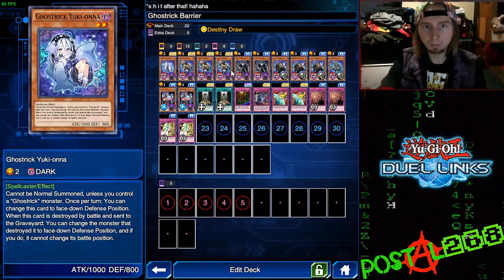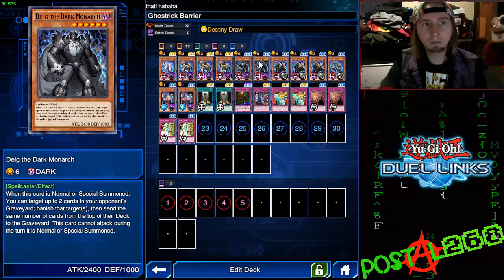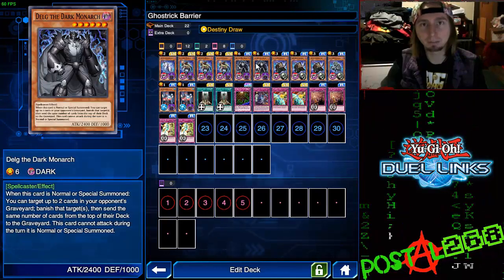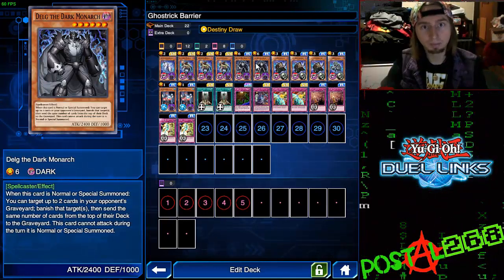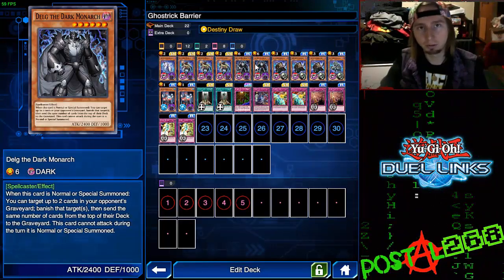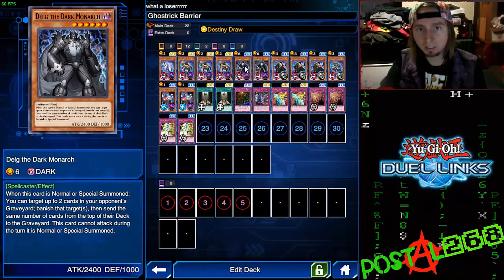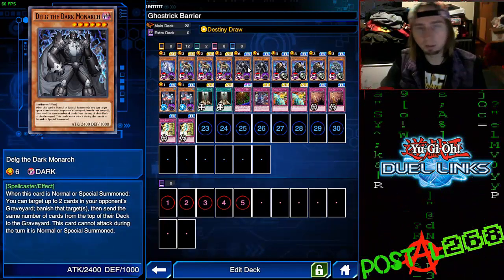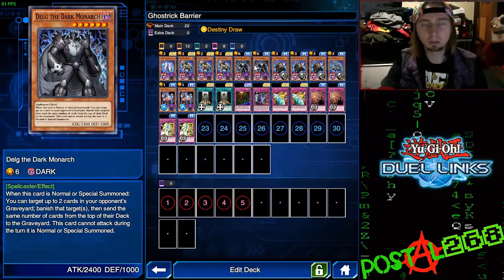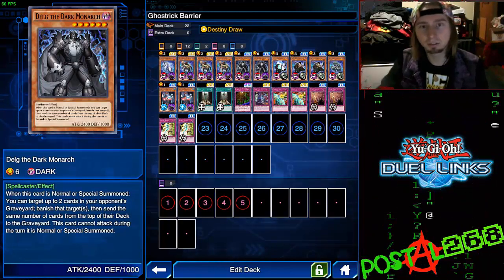Delg of the Dark Monarch has replaced Lava Golem. Before I was running two Lava Golems, but since Lava Golem decks have become so popular I needed a way to deal with them. He can be used to tribute a Lava Golem if it gets put on your side of the field, since that's the easiest way to get rid of one. On top of that, he still supports the theme — you can remove from play up to two cards in their graveyard and then send the top two cards of their deck to the graveyard, so you still get that mill power even if they used your Ghost Trick Skeleton for a Lava Golem.